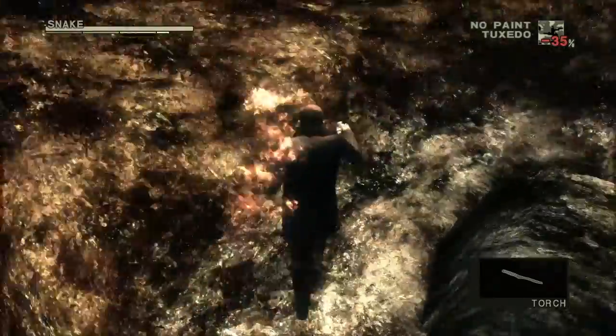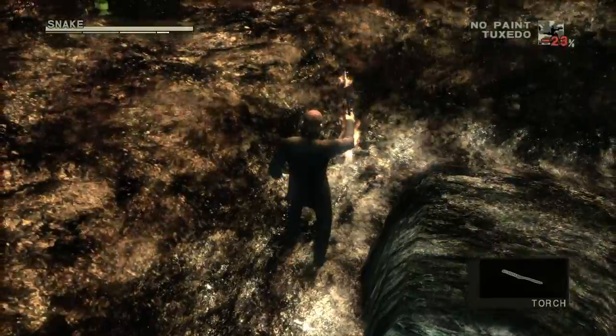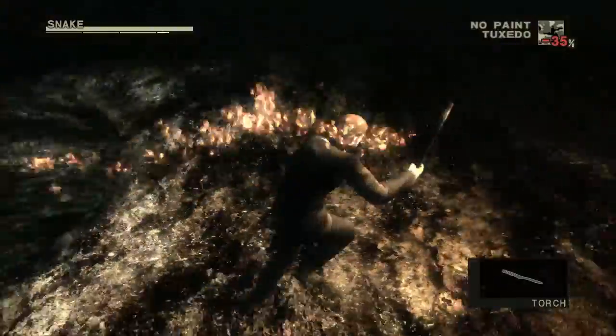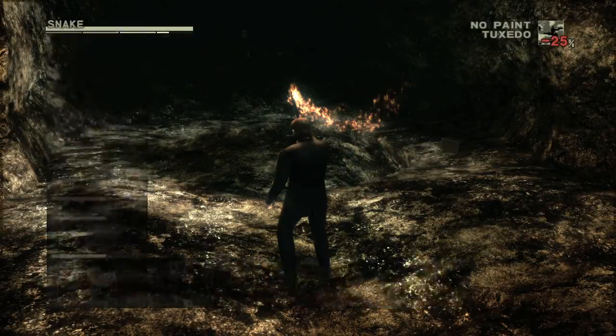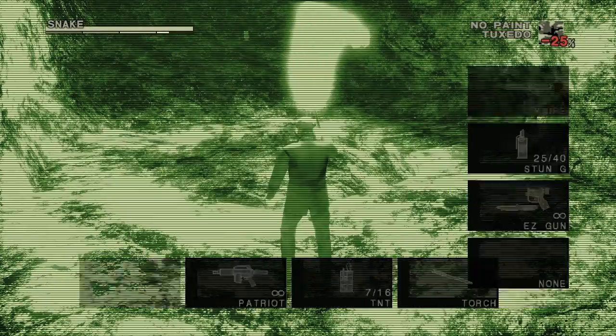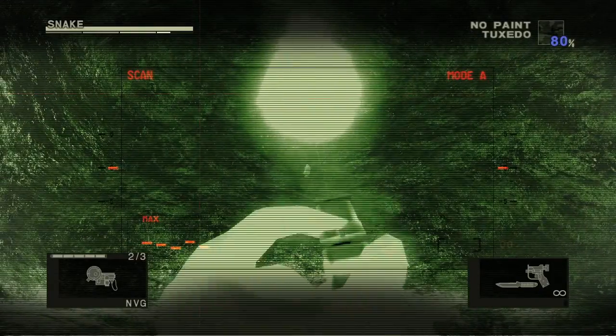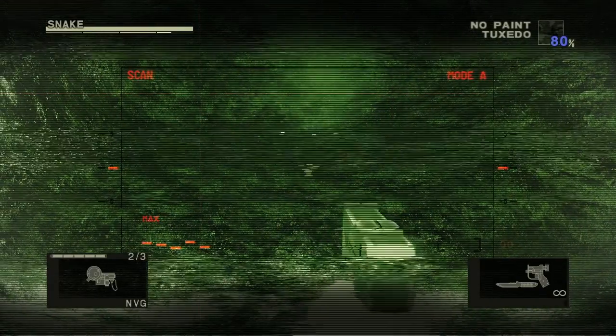If you go around here you can actually find the night vision goggles — I already had them, so I'm just going to show you where it is. Equip your night vision goggles and head to the other side of the hole, and if you pull out your gun you can actually find the Kerotan right there. And that does it for the cave.